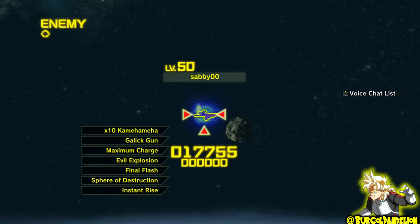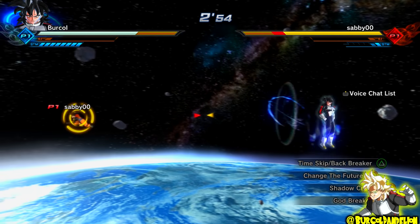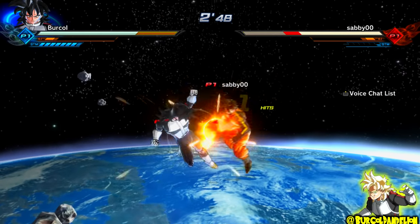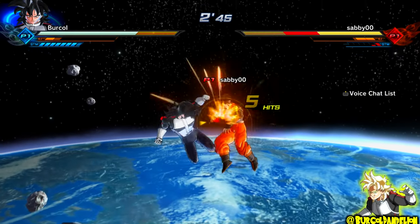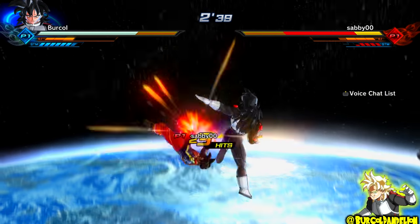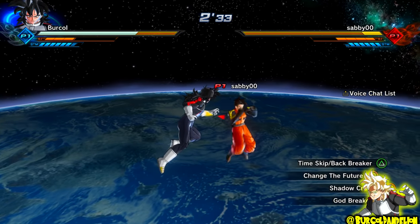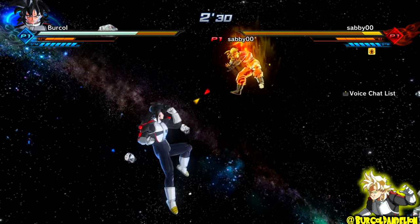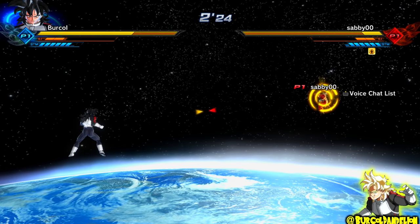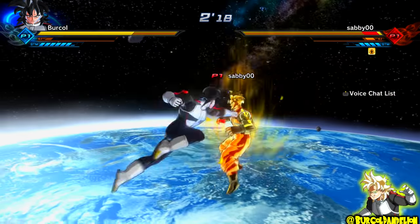I've only just noticed that this guy, Savvy00, and the last guy I fought both have Final Flash and Sphere of Destruction — I thought I'd repeated the clips by accident, but no, they both have the same ultimates. Final Flash feels like it's been sped up a bit in Xenoverse 2 from Xenoverse 1. But Sphere of Destruction — oh my god — it's almost as useless as Super Spirit Bomb online in PvP. It's just extremely slow. Even if you break your opponent's guard and they're in the recovery animation, it probably still won't hit them unless you're very lucky. I would truly recommend not using that online.